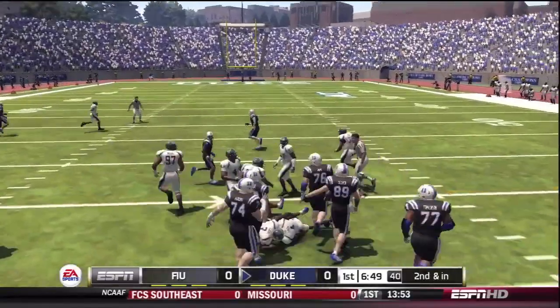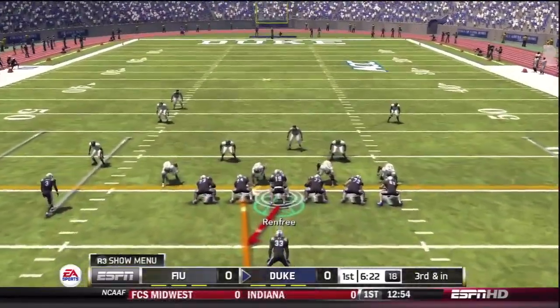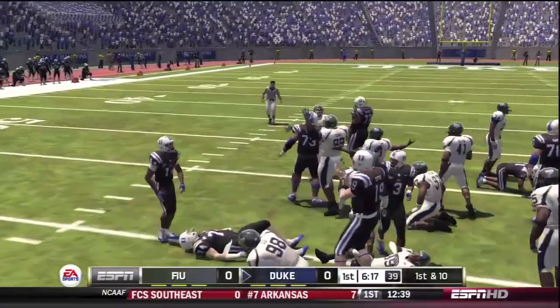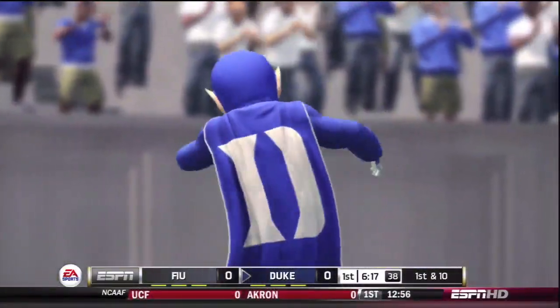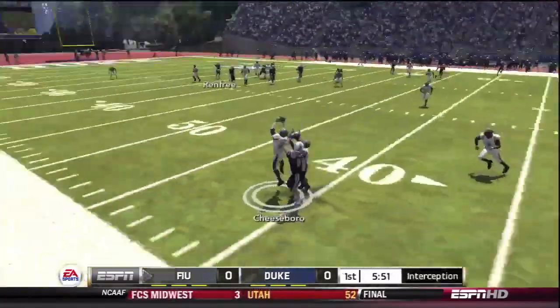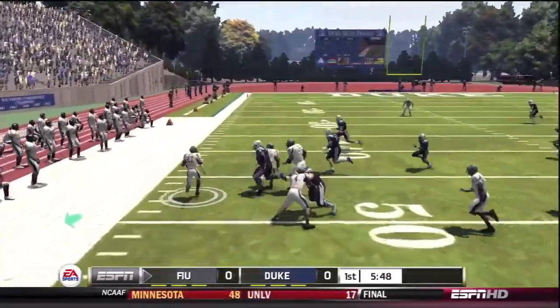Here we go, handing off to Scott right up the middle for close to first down yardage — it'll be second and inches. That turns into third and inches. The handoff to Scott again and he'll have a first down. Wait — what's he doing pitching to a lineman? Harding gets that pitch and luckily hangs onto it. This was my first game on PS3 on NCAA ever. I picked this up to play with my viewers and play in this dynasty, and I'm still getting used to the controls.